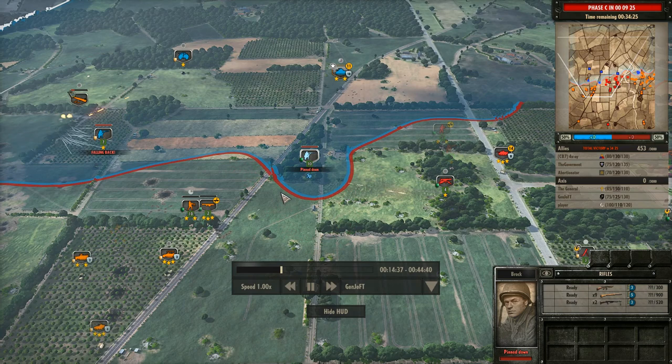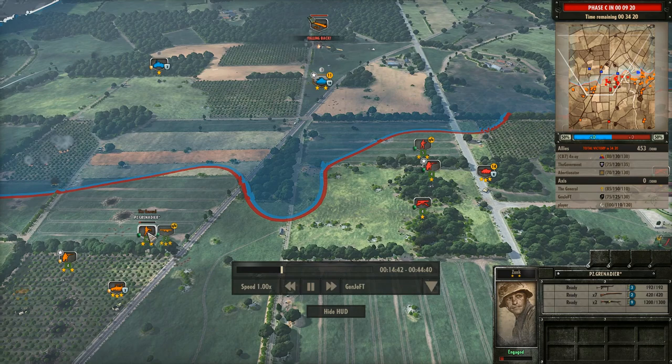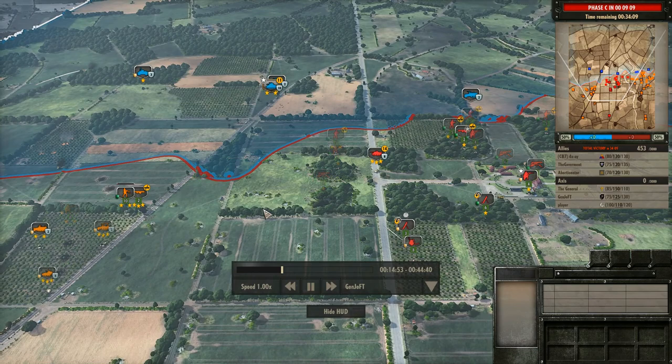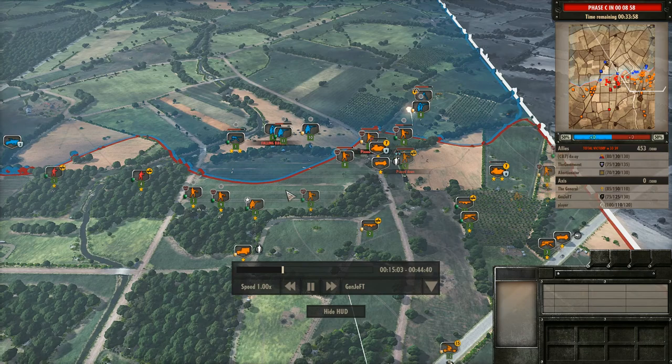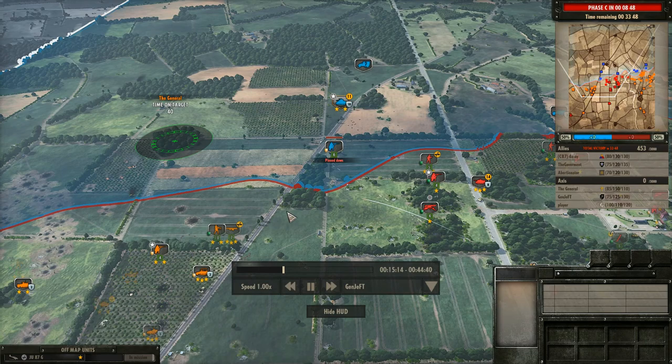Now they're under attack by multiple rifles and machine guns. Get out of there, JU-88-S. Now I start dropping mortars in on it. The player's doing really well on the right — this is where all the action really is. There was work going over here on the left and center too, but it really wasn't all that pronounced.